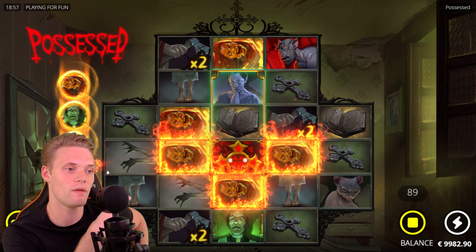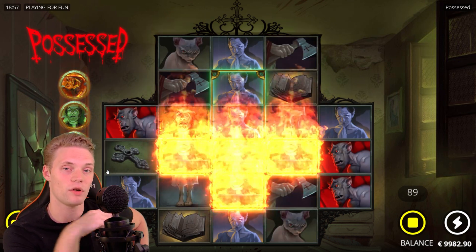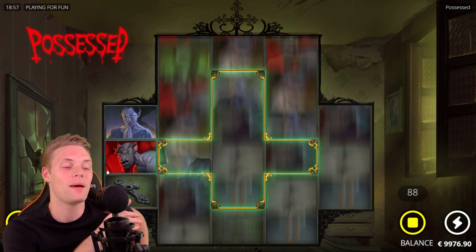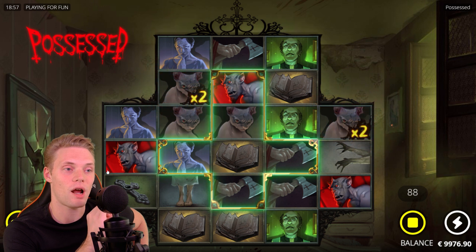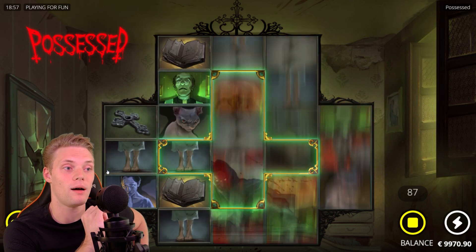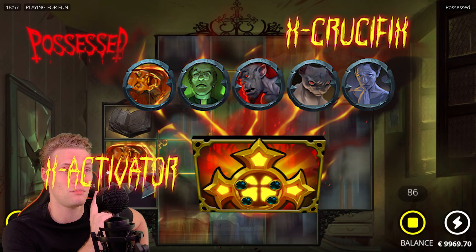When the crucifix symbol lands in the middle — right where you see the cross — it will turn all the symbols around it into one premium symbol.